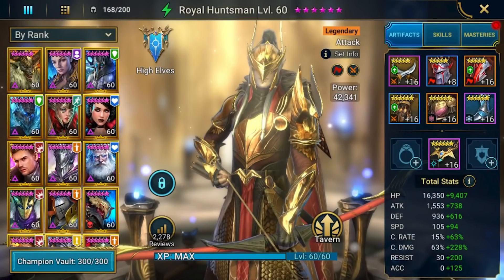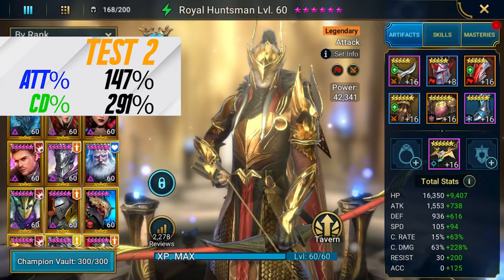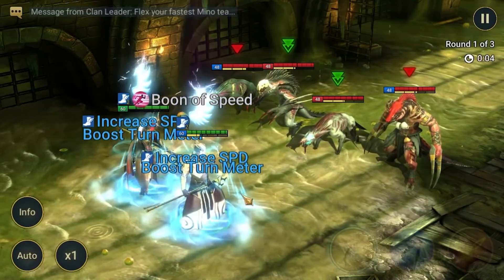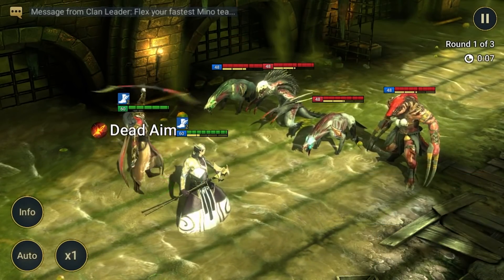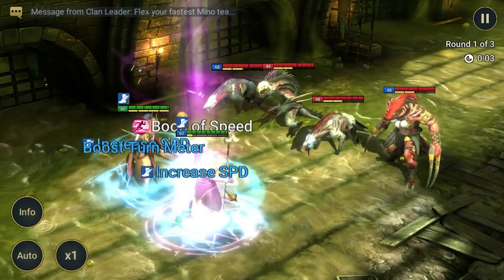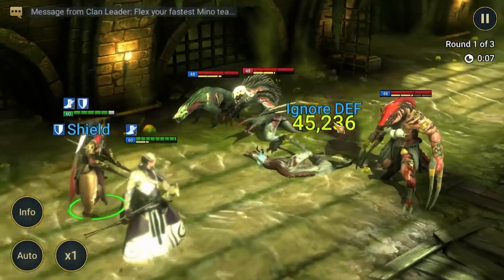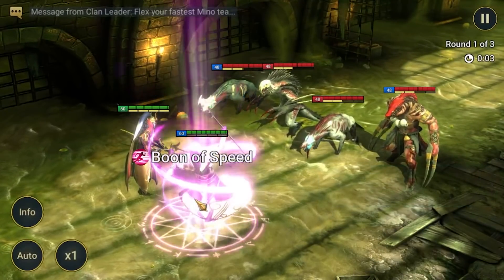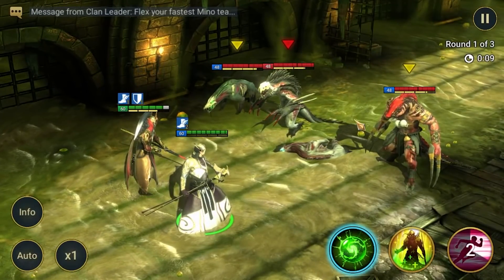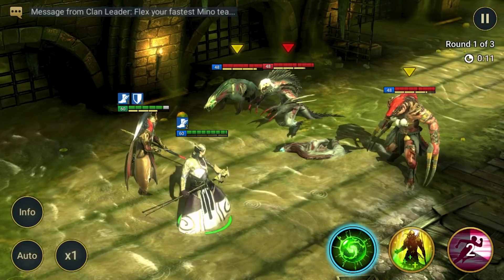For test number two, we're going high crit damage, low attack. He's got 2,291 attack, which puts him at 147% of his base attack, and 291% crit damage. Coming in on number one he hit for 40,309 damage. Number two, 45,236. And number three, 45,236 — giving us an average of 43,593 damage.